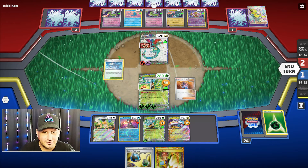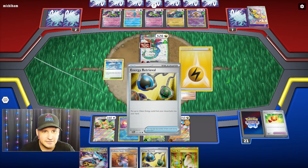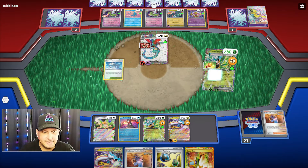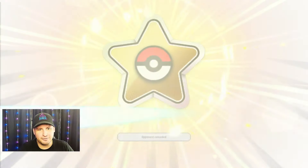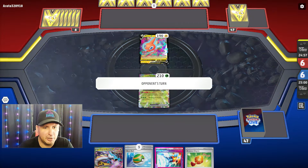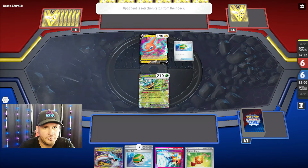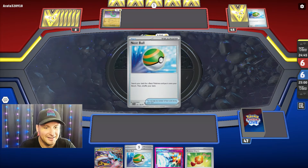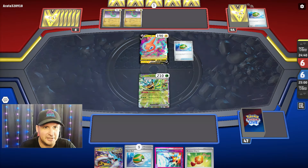There we go — now I don't have to worry about it. We will Conceal Cards to get more through the deck. Come on — we've got the Sada's Vitality! We will get this, we've got the retrieval, we don't even need the retrieval. We will retreat, come up with the Raging Bolt. Raging Bolt does 350 — we don't even need to add any more. And they scoop before we can do it!